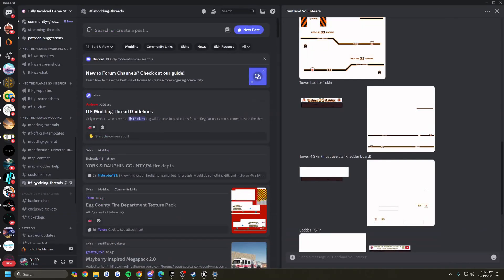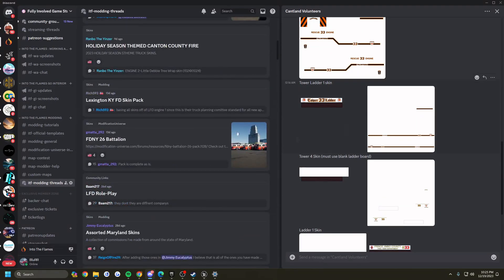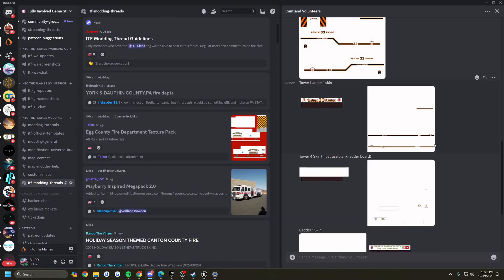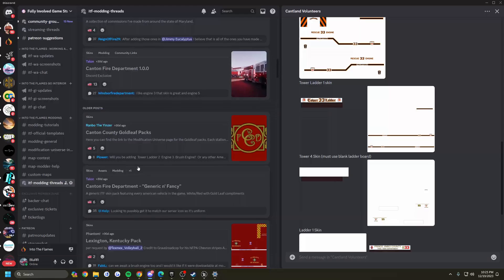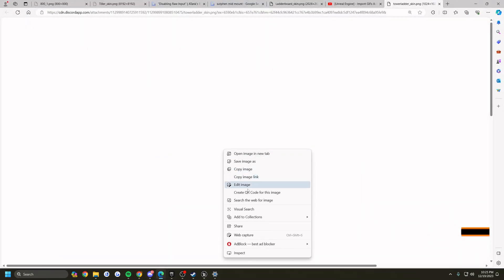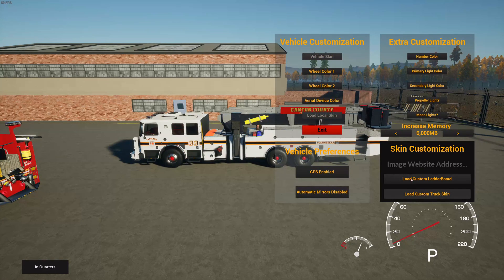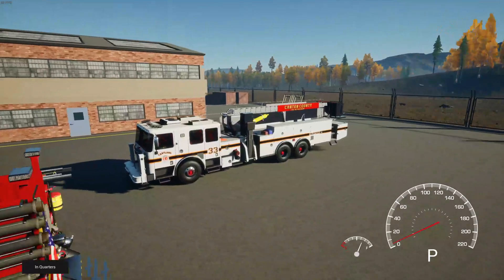On our Discord, or anywhere you find it, you can see that we have a bunch of skins already available. I hand-selected this one — it's the Kantland Volunteer Pack that somebody made. Click on it, open in browser, right-click and copy the image link. That's all you need to do. Hop back into the game, Control+V to paste that in, and hit 'Load Custom Truck Skin.' That simple.